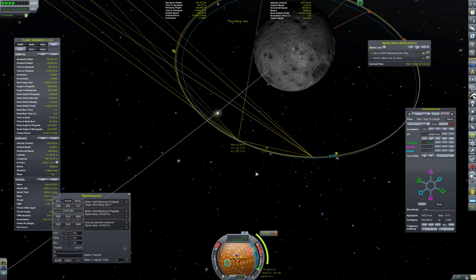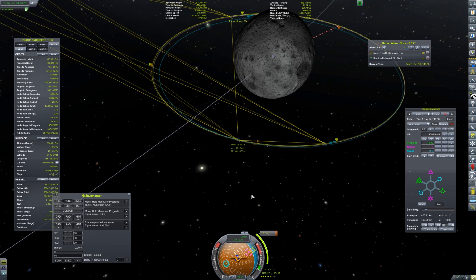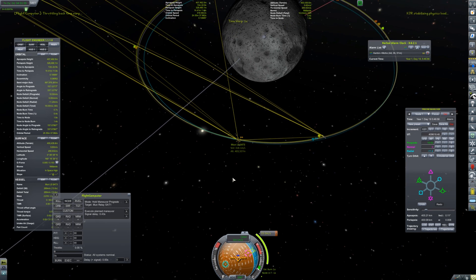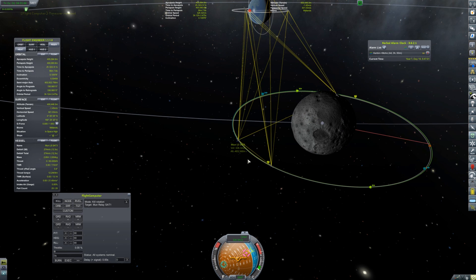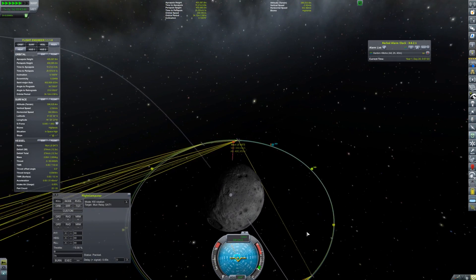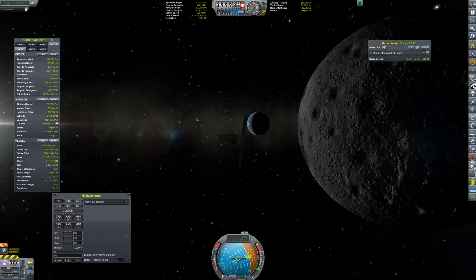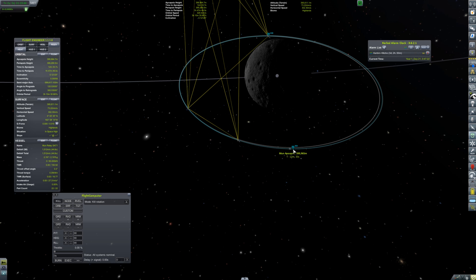Just as I'm getting ready to burn, my line of sight to the other satellite is right on the horizon of the moon. I realize the distance is a bit much, so I decide to burn just a little bit further than normal, which lets the satellite behind me catch up and gives us a little more distance to the horizon. The line of sight between those two satellites is starting to pull away from the horizon enough to where I'm satisfied.